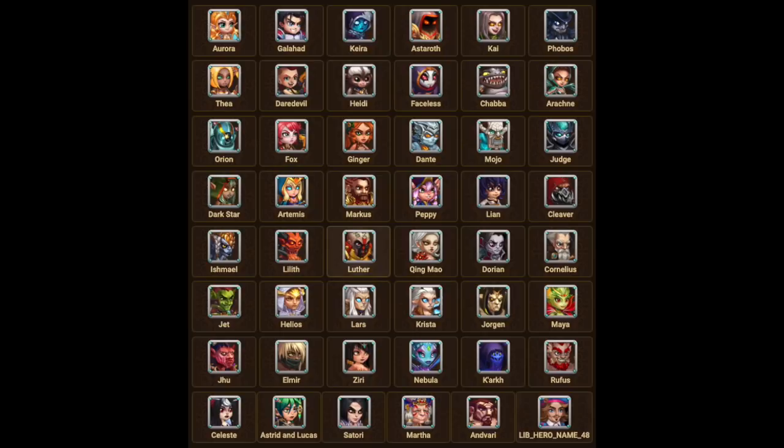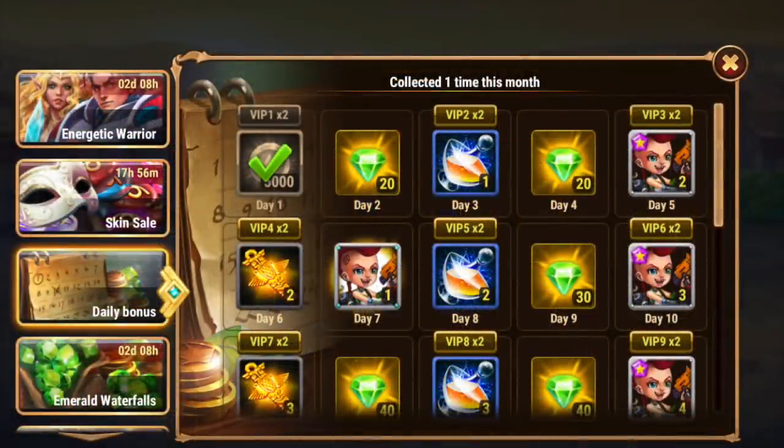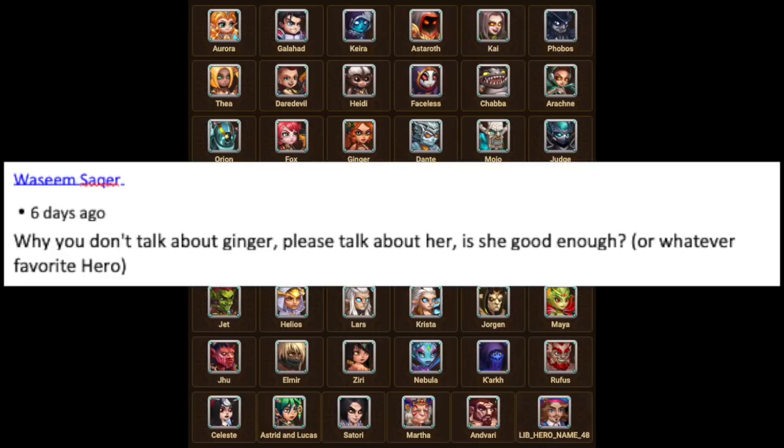There are 46 heroes out there, and I have to have a way to schedule who I talk about. I can't just do a solid month talking about hero after hero — you guys would get bored of that. What I like to do is follow the hero of the month on Facebook and mobile, doing the 'who is' videos and 'which heroes to level with' videos and the Team Fight Tuesday videos with those specific heroes. This month — March — we have two heroes I've already covered: Lian on Facebook and Daredevil on mobile. Since I've already done a Team Fight Tuesday for both of those heroes, what I might do is focus on Cleaver and Jet since they'll never be the hero of the month, or maybe I'll just do Ginger for Wasim.